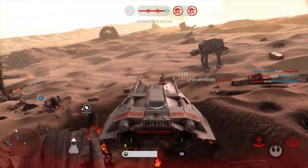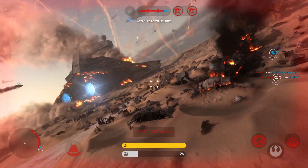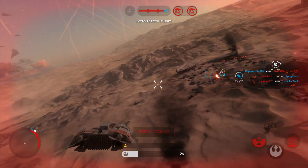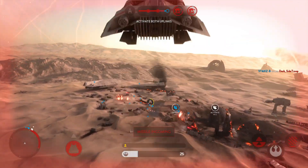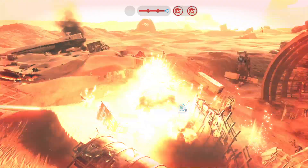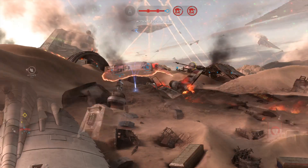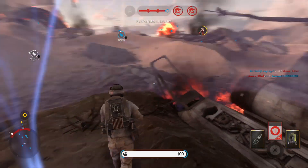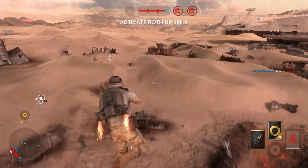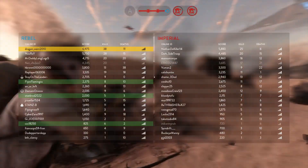They've locked onto you. Enemy missile launched, watch out. You've got a homing missile locking on. Homing missile closing fast. Uplink signal is dead — the Y-wings need that beacon. We need air support.